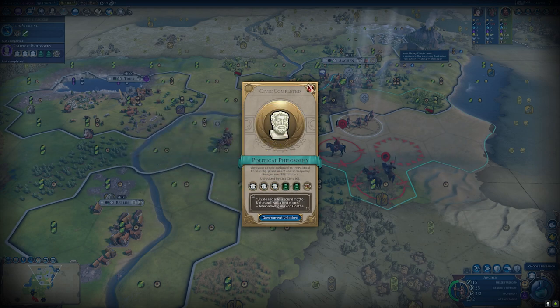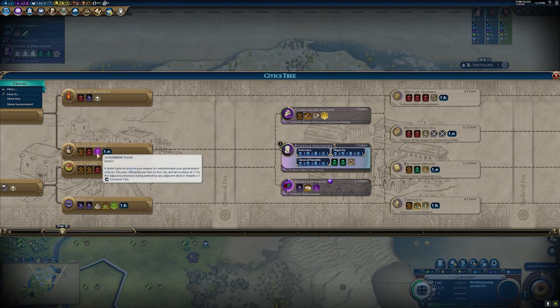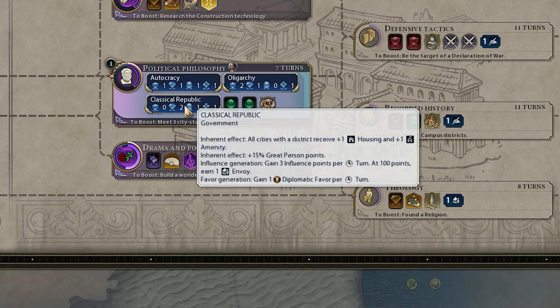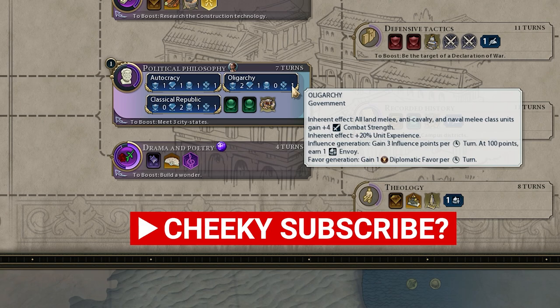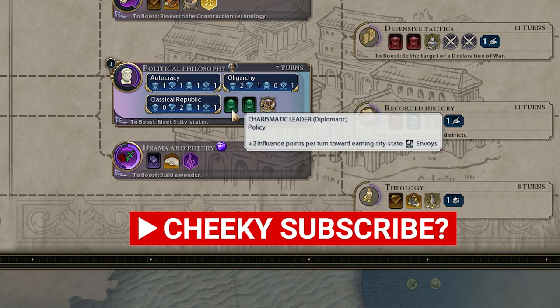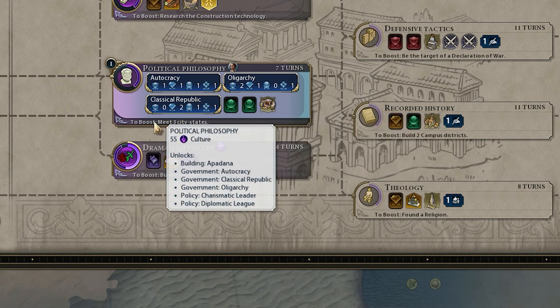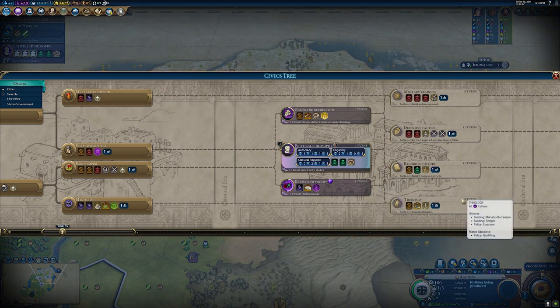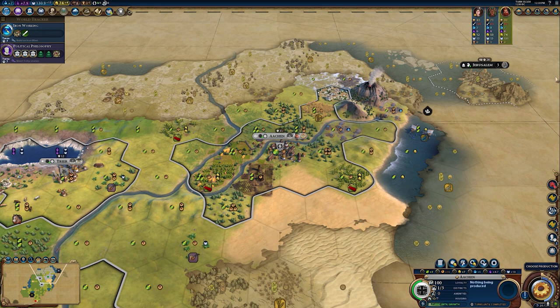In particular I want to draw your attention to Political Philosophy — it's a civic in the civics tree, unlocked fairly early on and boosted by meeting three city-states. Players new and old will know that the initial government looks pretty bare. When you get Political Philosophy, you can change your government structure to Oligarchy, Classical Republic, or even Autocracy. You should ideally beeline towards Political Philosophy in the civics tree, maybe even skipping some earlier civics.